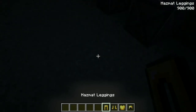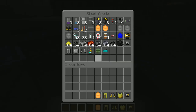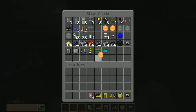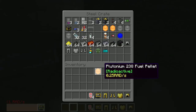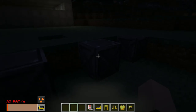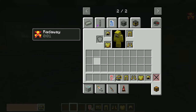This is how it looks with the hazmat suit on — it gets kind of darker. I forgot to get the Geiger counter. With the regular hazmat suit you get less than one rad per second even holding plutonium-238. Not too bad. But if you had a stack of plutonium powder, that's 32 rads per second — watch out.